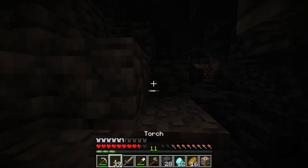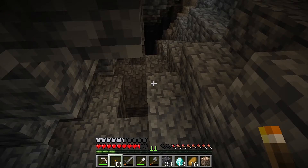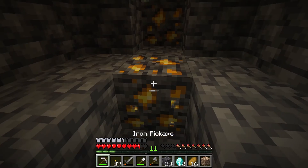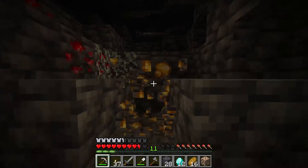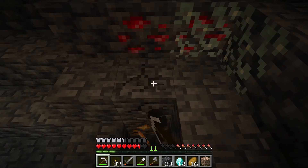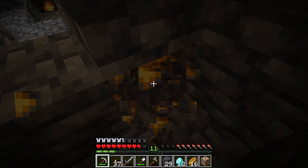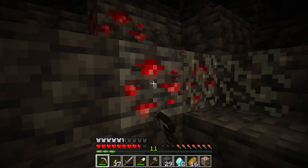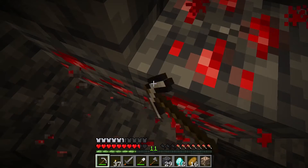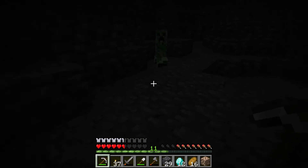I broke my sword. I have an iron one if you need one. My stone one is almost dead. It just keeps going down — that is a deep hole, I'm not going down there. Every time we say sword I get the Tobuscus sword song stuck in my head. I can swing my sword, my diamond sword. I'm running low on torches again. I have 37 left. I have 18. What did we come down here for again? Deepslate. What did we get? Yeah, we got a lot of that.